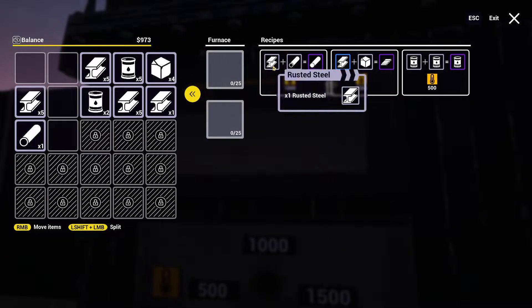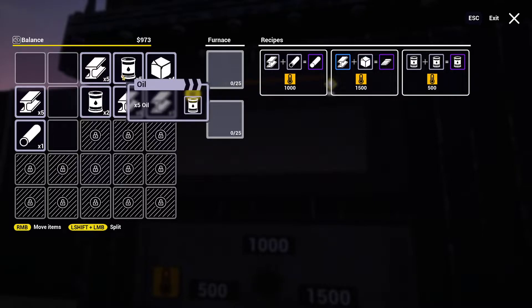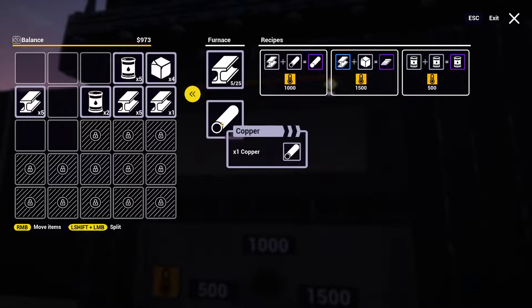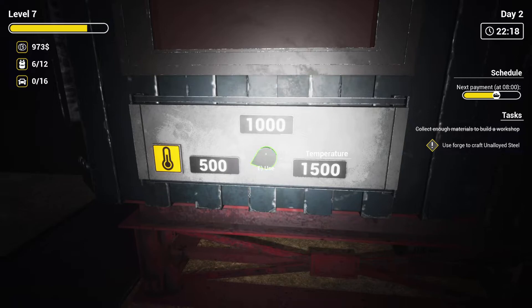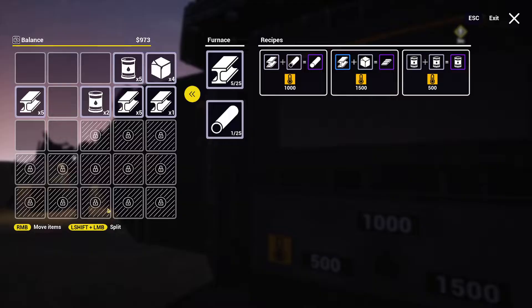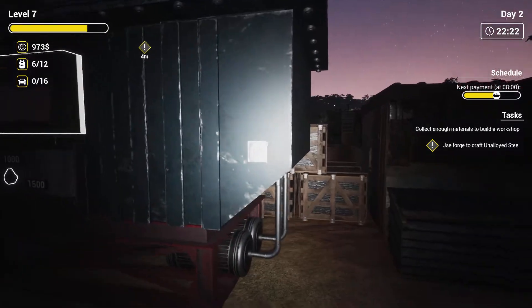Furnace - rusted steel alloy, thousand degrees. Let's do copper copper. Yes, thousand degrees and we are gonna make unalloyed steel. So go baby go! How do you start this bad boy up? Oh there we go.